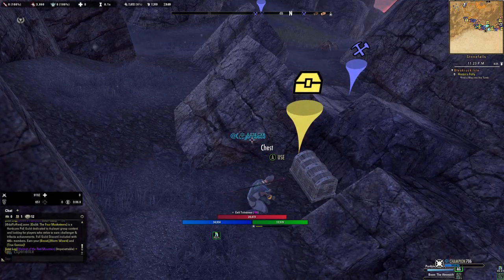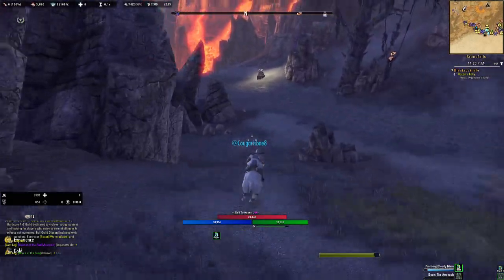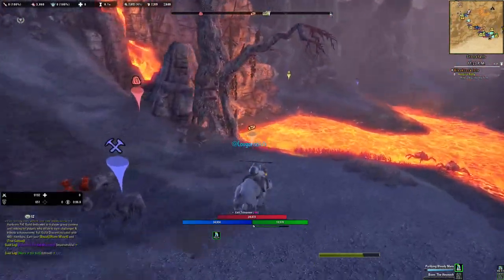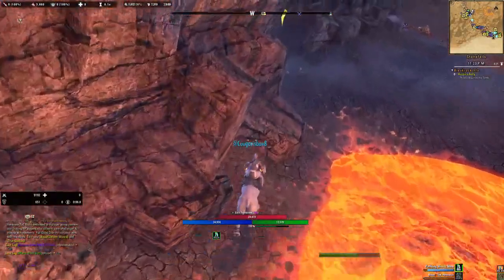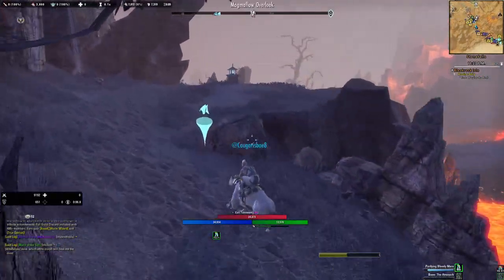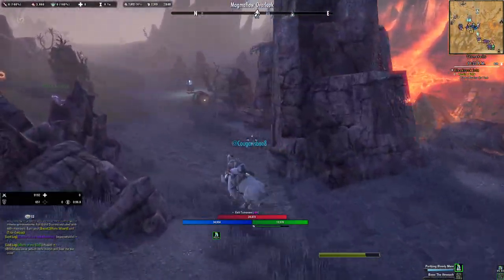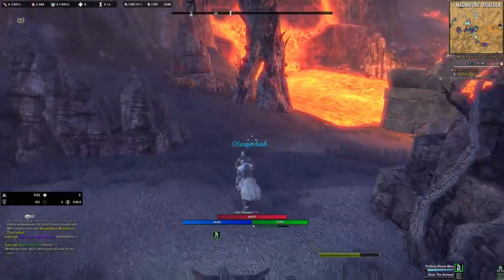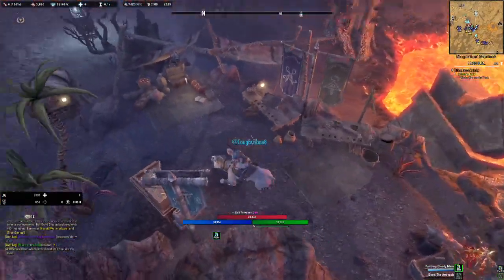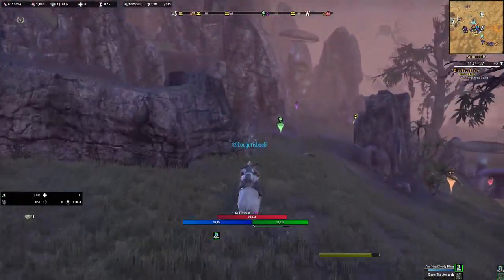Now I'm going to show you a spot in this route where you can decon stuff if you don't want to do it in the main town. There are nodes, nodes, nodes. Then you basically go this route — avoid the shocks — and then you see this little Magma Overflow Overlook. That is the place that I actually decon. There's another chest over there somewhere, but I don't get it. I come to this little station because basically everything's here, and I decon the stuff that I need. Then we go back to Cragamore.